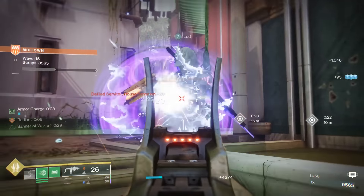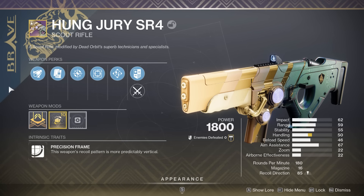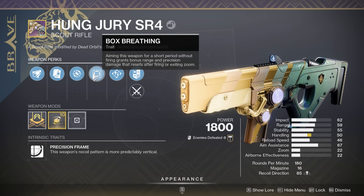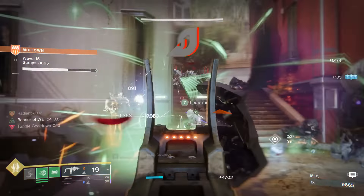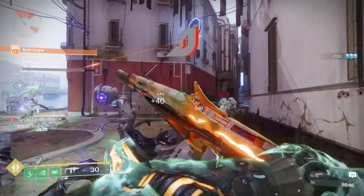Let's start eliminating weapons. The first one you should not prioritize is the Hung Jury — it's kind of the odd man out of the Brave Arsenal. Not too many people are excited for it. The curated roll is just Enlightened Action plus Boxed Breathing, and Boxed Breathing was once good, then it got nerfed, and now no one's using it. It can actually get a very good roll of Kinetic Tremors plus Explosive, which we've never seen before, but the best scout rifle in the game is still kind of mediocre compared to other weapons in the meta.